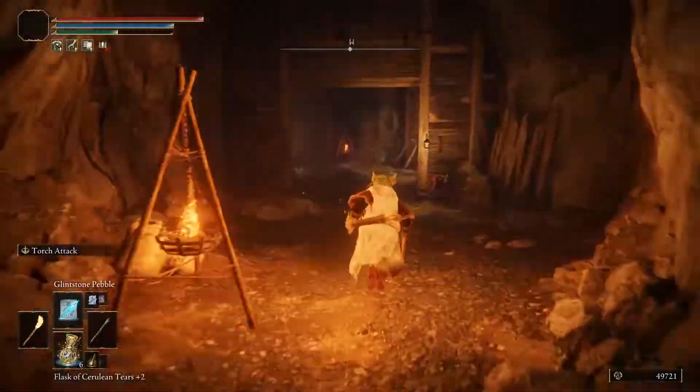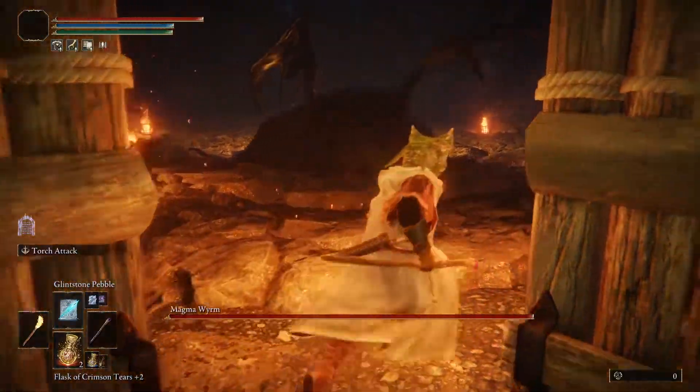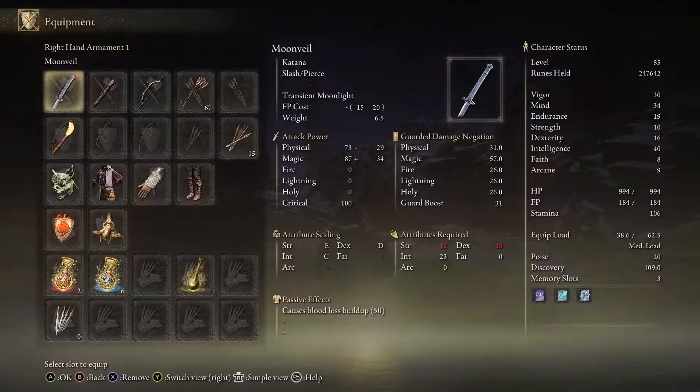Go through the tunnel and the boss door will be on the right side. Once you beat it, you'll get a Dragonheart and the Moonvale Katana, which requires 12 strength and 18 dex. Like and subscribe for more.